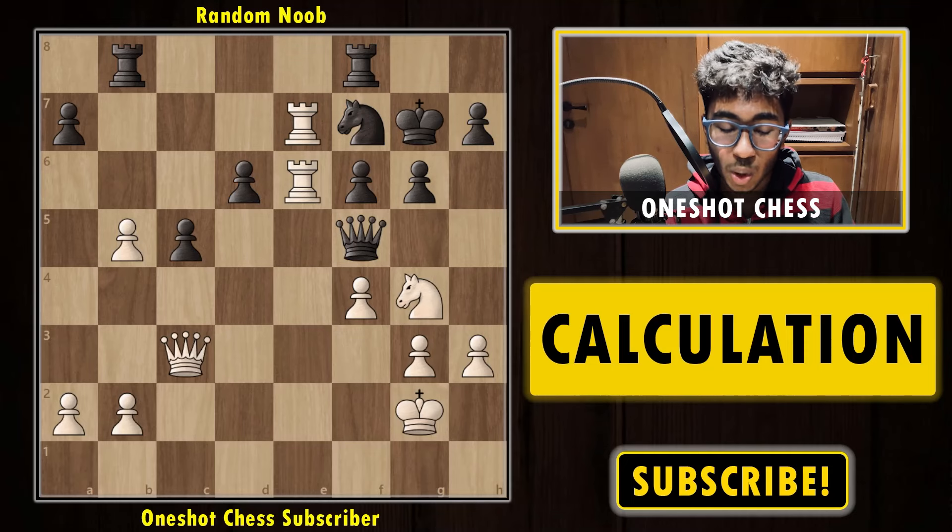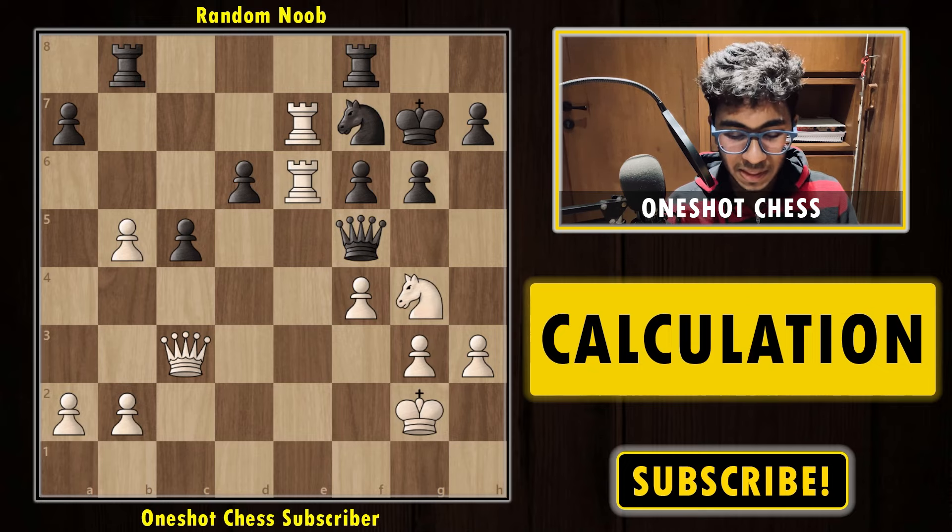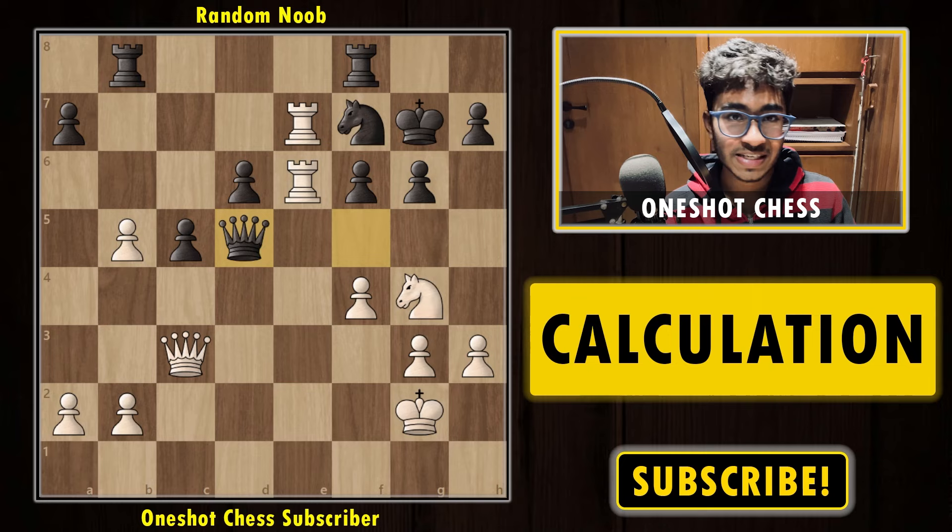We have position number one on our board. We are playing with the white pieces and here black plays the move queen to d5 check. It's a very easy puzzle. Try to pause the video and try to find the best move for white in this position. Try to calculate.